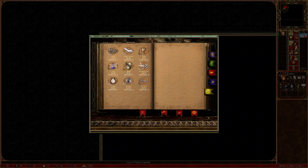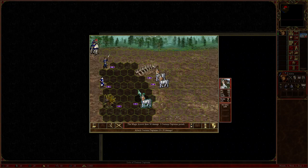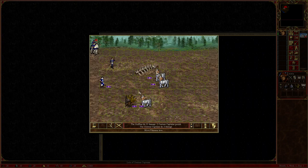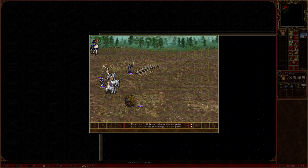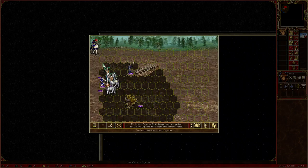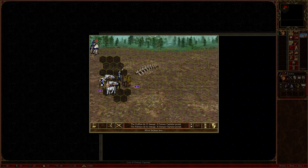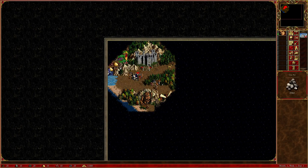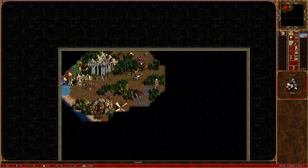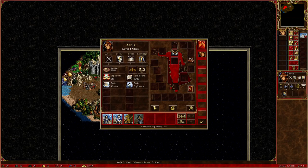Heroes is all about strategy. You want to use your spells and your creatures to win battles and win the game. Right now we're going to use a spell to weaken up these centaurs. Centaurs are a first-tier unit like the pikemen, but they are the upgraded version. Centaurs, like most units, will always go for your archers first. We got good morale, which allows us to attack again, and we won the battle losing only five archers. This group of nulls joined us, most likely because of our Diplomacy skill.